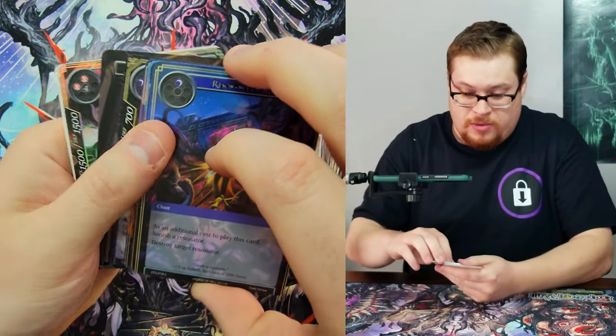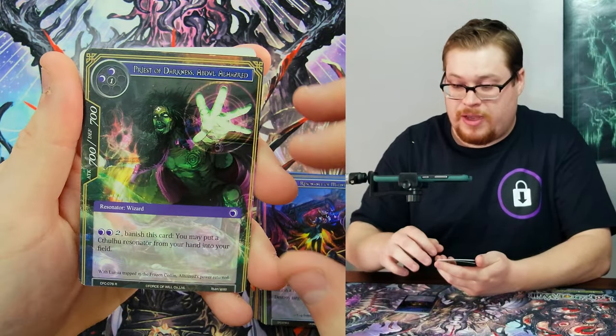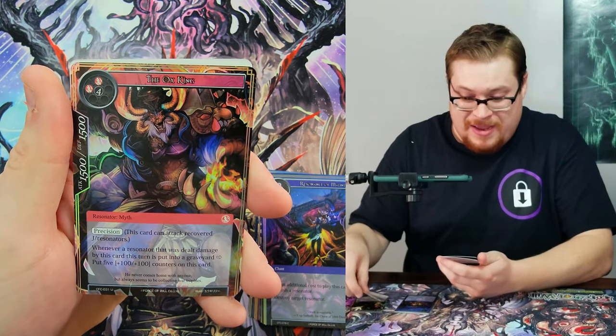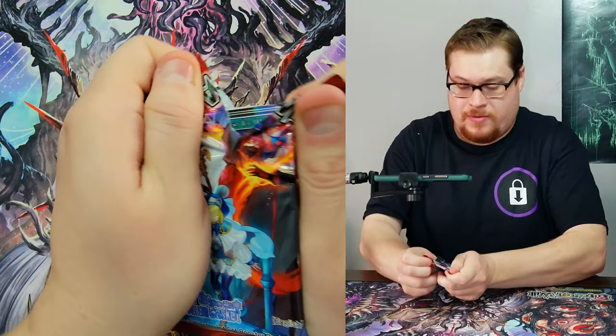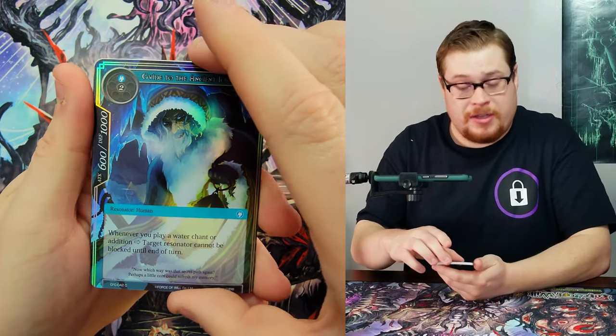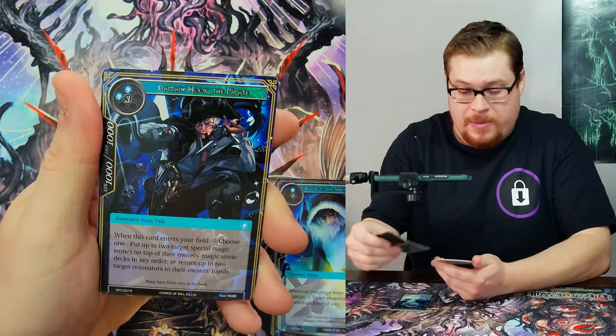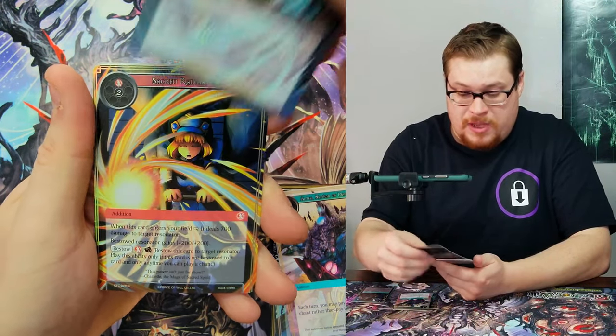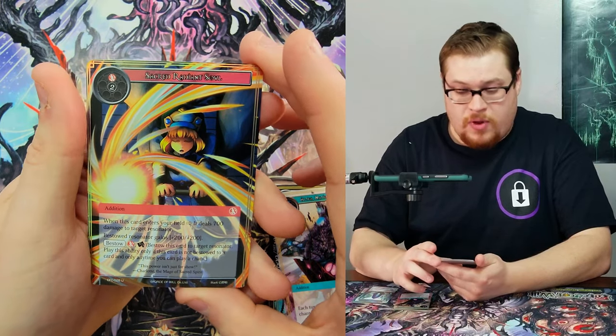Straight to Abdul — not quite. Magic Stone of Heaven's Rift, not bad. Then the Ox King, and then what my son likes to call 'scary santa' as our foil common. We got Captain Hook, Magic Stone of Deep Wood, and Sacred Radiant Soul.